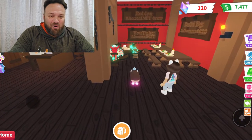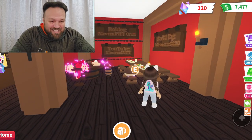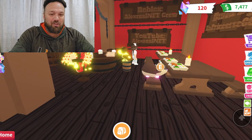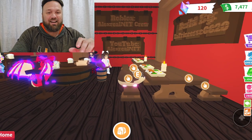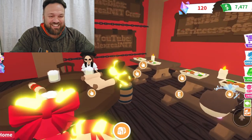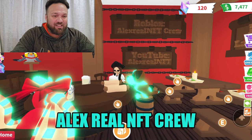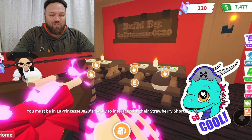Holy cow, guys! Look at this — this is like a tavern area. And there's La Princesa! She is wearing our drip, guys. She's wearing our merch. You can buy it for five Robux in our official store simply by visiting AlexGuinFT. The official is Waitress Princess. So here we got the waitress, she's taking orders for the pets here. Alex, you're on T-Crew. It's like a cool tavern, build by La Princesa.